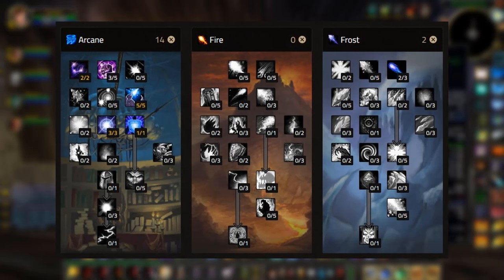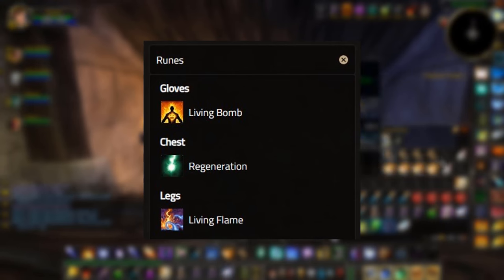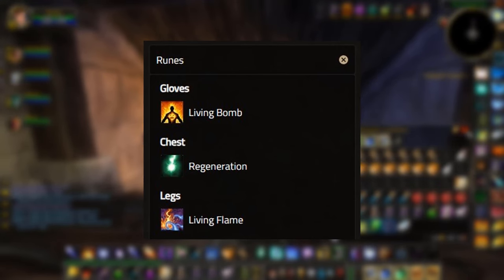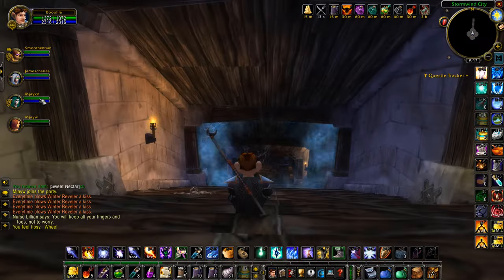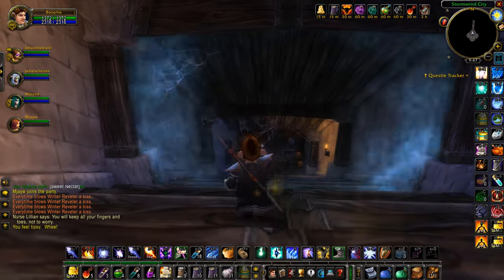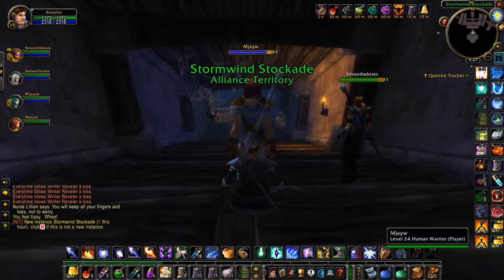This is the build you want to go with — you want to be pretty much all in Arcane, making sure you get Clear Casting, as that's the main thing. For the runes you want to have Living Bomb, Regeneration, and Living Flame. When you're doing a duo you can pretty much just face tank the mobs because you're going to have two Living Flames out at once, and this is going to heal you a lot so you'll be able to out-heal the damage you take.